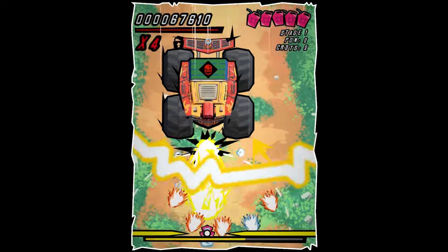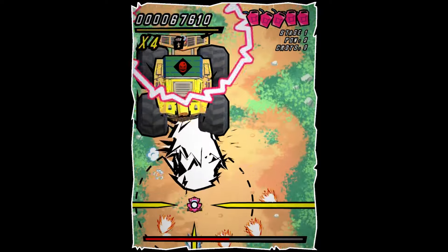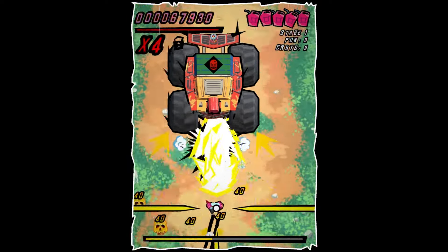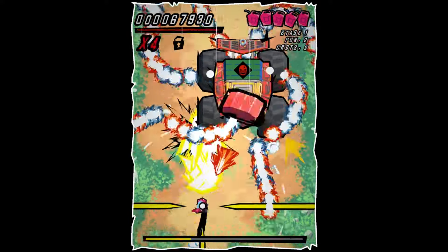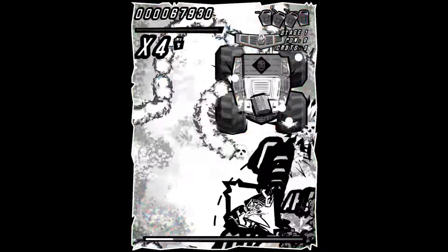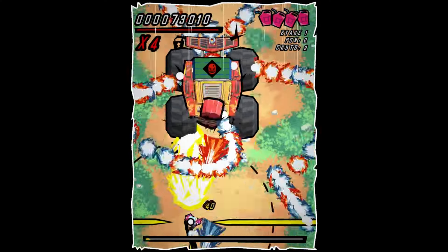You collect those gas tanks you'll see floating here and there as your resource. Other than that, there's your focus shot — you hold down the fire button — and then you can tap it repeatedly to do rapid fire. There is a second attack button, and I didn't really use that much, but I think that might just be auto fire so that you don't have to keep tapping it.